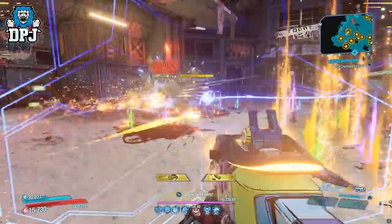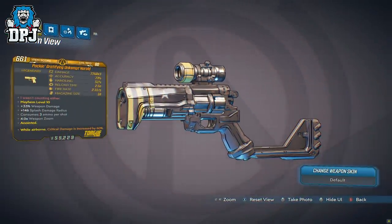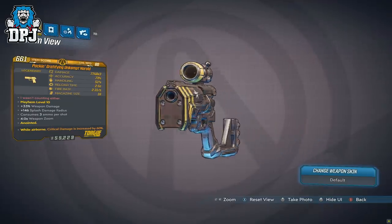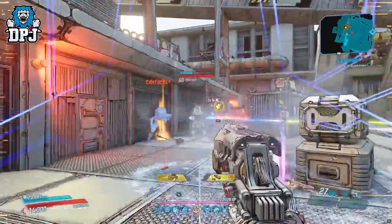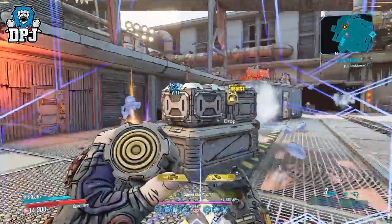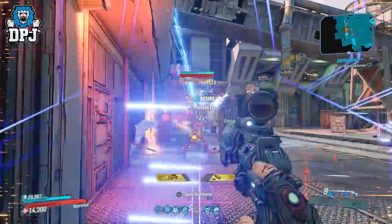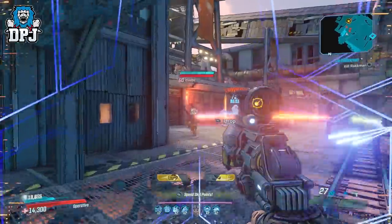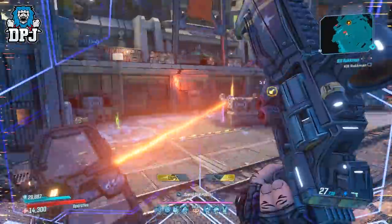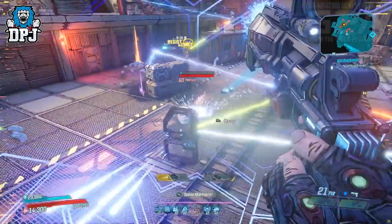In at number 7 we have the Unkempt Harold — the OG BL2 pistol returns to BL3 with the Bounty of Blood DLC. Honestly I don't think it's as good in this game as it was in BL2, but I still feel it's a good and unique weapon. It packs a great punch and paired with the right build it's capable of deadly things. The Unkempt Harold is a world drop, with its dedicated boss drop being KBD in Bloodsun Canyon.